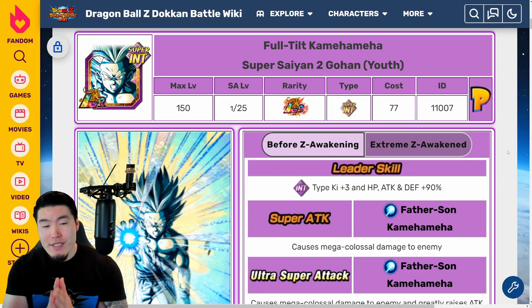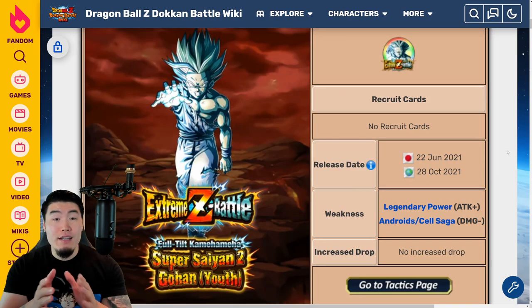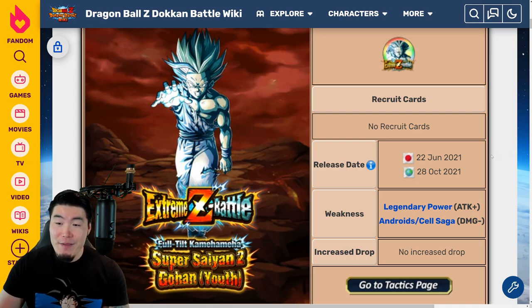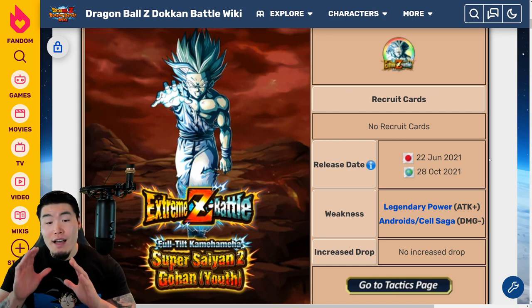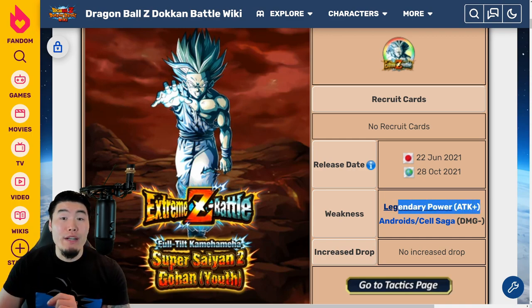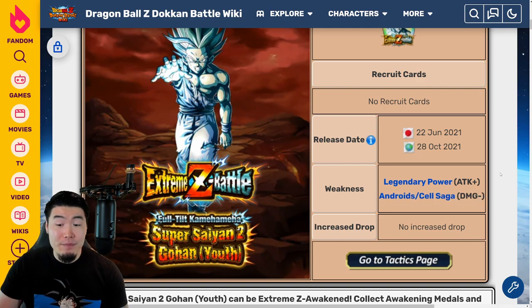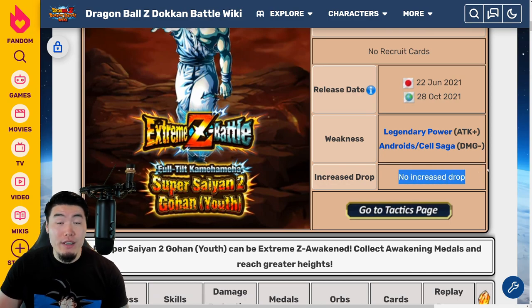Before we talk about the actual EZA details, let's start with the Extreme Z Battle event. The release date on JP was June 22nd, 2021, and it's coming out on Global on October 28th, 2021. As far as the weaknesses go, just like with every other LR Extreme Z Battle, if you have units with the Legendary Power Link activated, they will deal significantly more damage to Gohan. If you want to take less damage, bring as many units in the Androids/Cell Saga category as possible. There is no increased drop category for this event.